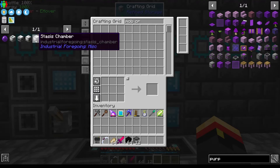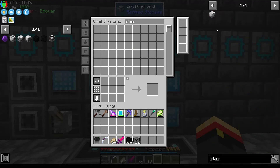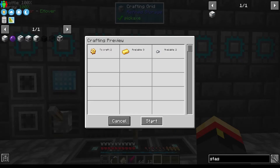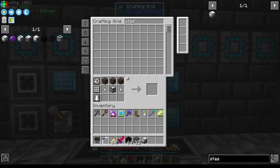I also want this stasis chamber. Let's get one of those as well. It's going to require an advanced machine frame, a couple of gas tiers, a gold gear, a piston. That should be fine. There is our stasis chamber.